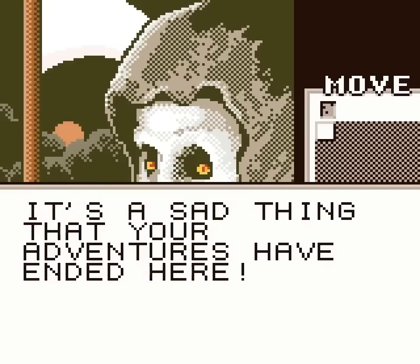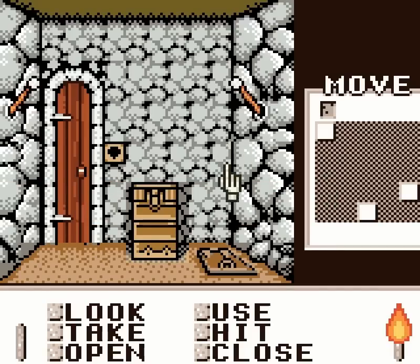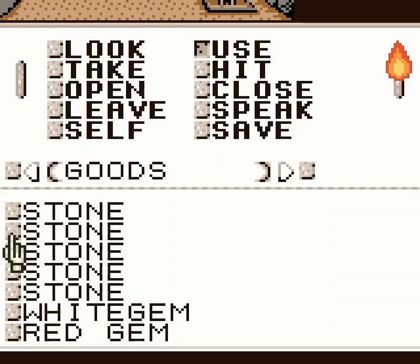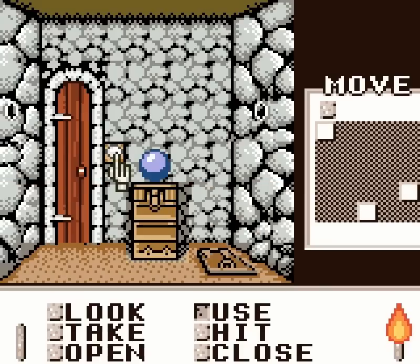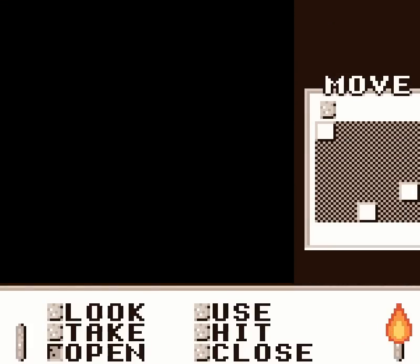It's a sad thing that your adventures have ended here. Once more, we have died. But now we shall move back into that room and take what we need. There are a few things we can actually do here. The first thing we can do is use one of the gems — I believe it is the white gem we need to use here. We use the white gem on the hole in the wall. The gem fits perfectly in the hole. A small crystal sphere magically appears on the stand. This crystal sphere is as cold as ice. We want this — we're going to take it. Can we open the pedestal? No.